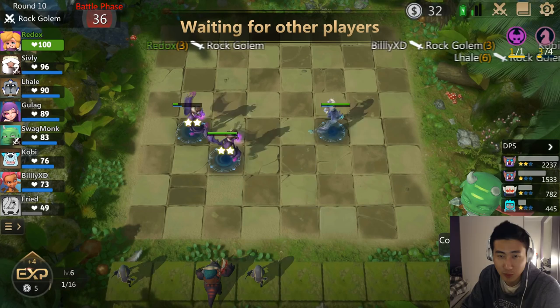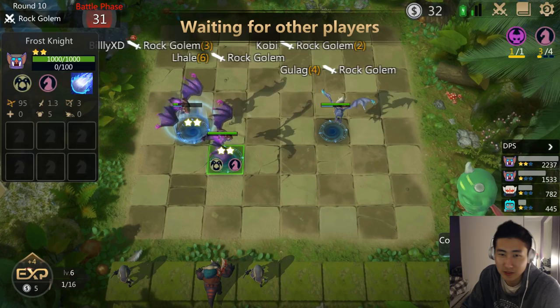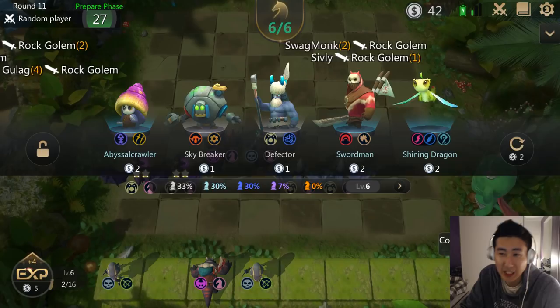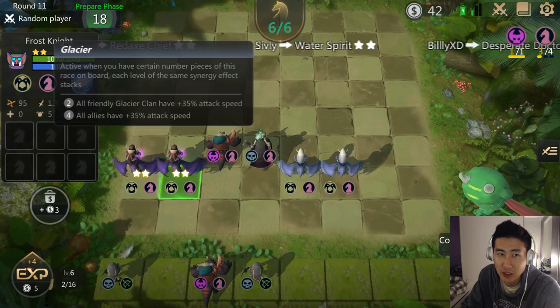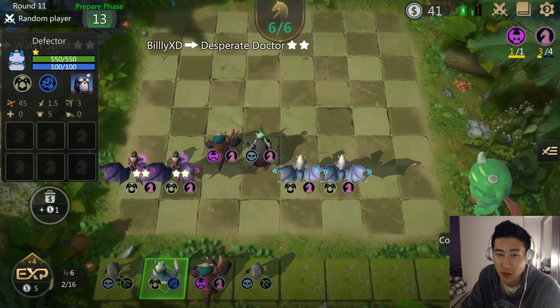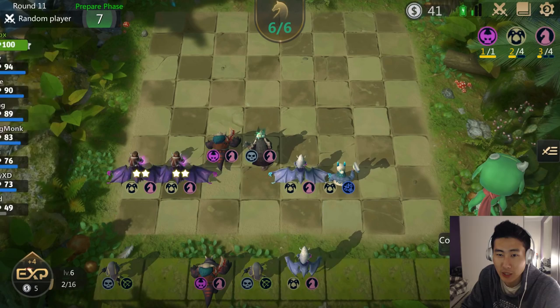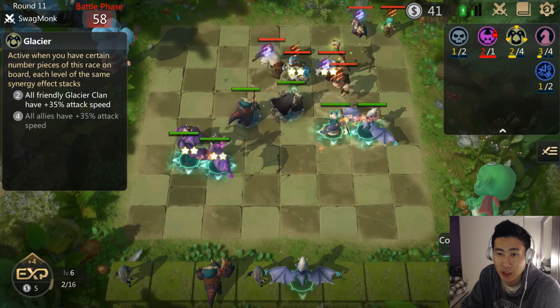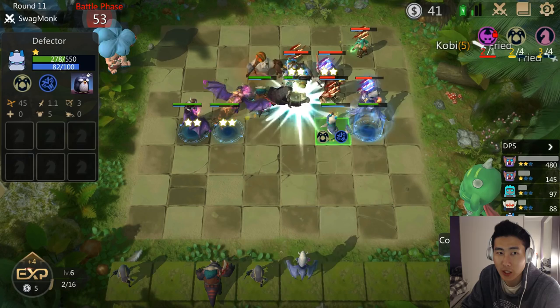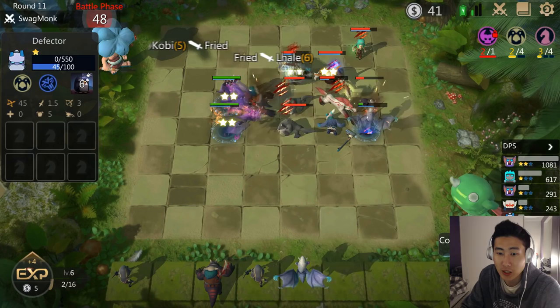Frost Knights are like stronger versions of rangers so they can take some hits before going down. I'm just whopping everybody right now with these Frost Knights — they're pretty good. It seems like four Frost Knights are doing the trick. I'm still on a perfect game; maybe I'll just end up not losing a single health point. I do have a Glacier unit — I think I'll go for a Defector so I get the Glacier bonus.